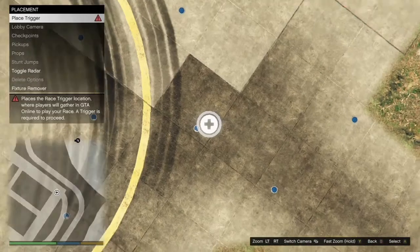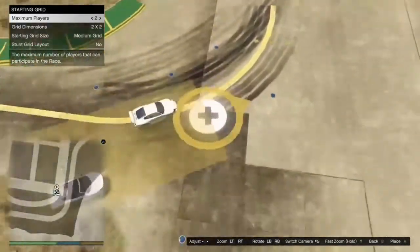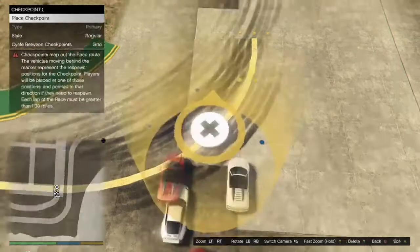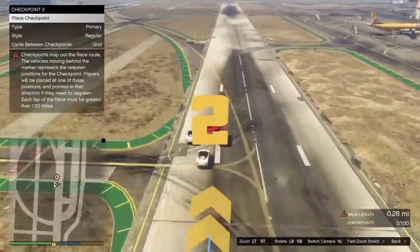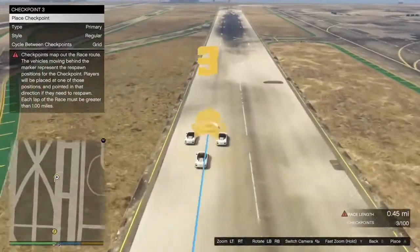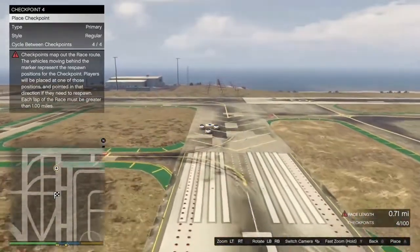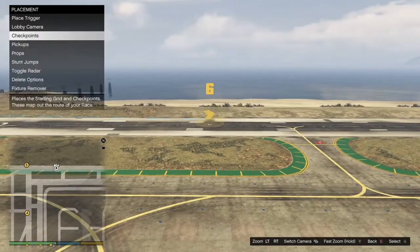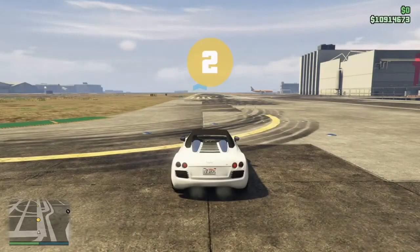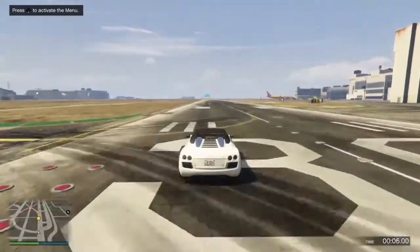Once you get to the airport, hit B, go to placement, click on place triggers, place it down and back out. Click on lobby camera, take it, back out, then click on checkpoints. When making the race it has to be only 1.00 miles long, so go ahead and make your race 1.00 miles long. After that, hit B twice and it's going to give you the option to test out the race — go ahead and test it out.